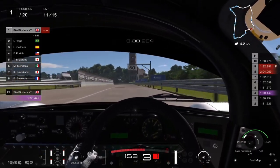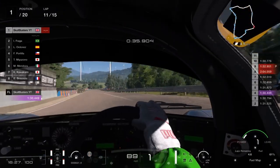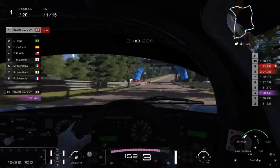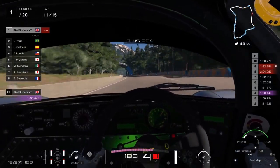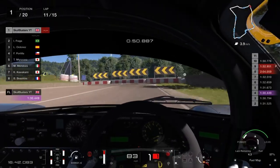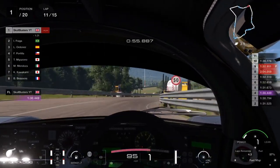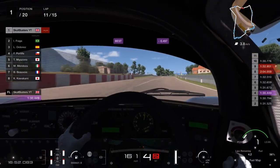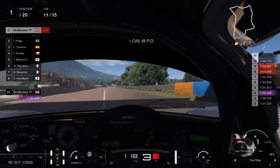Floor it all the way down to the second hairpin, braking at the second-to-last sign. Take that corner at about 8, and as soon as you can see the road on the exit, floor it. Take it all the way down to the third hairpin and brake between the 100 and 150 meter mark. Ease gently off the brakes as you're turning, then on the accelerator. You'll get a bit of wheelspin there so you need to control it, taking the car to the outside, lifting off the accelerator slightly.